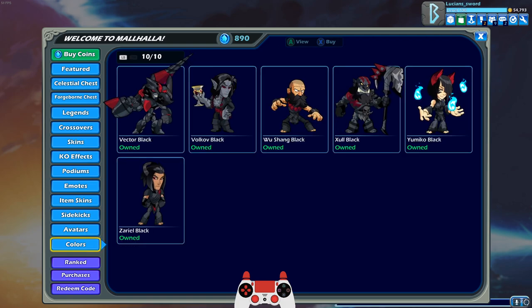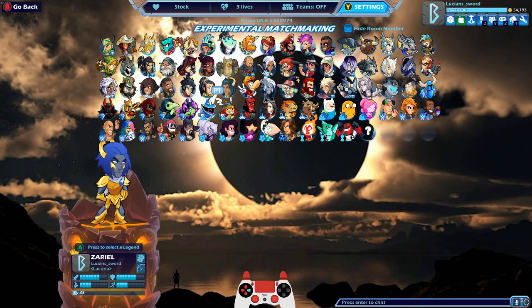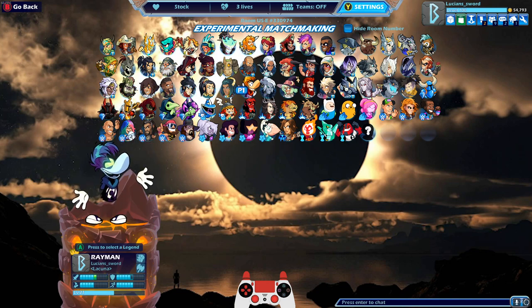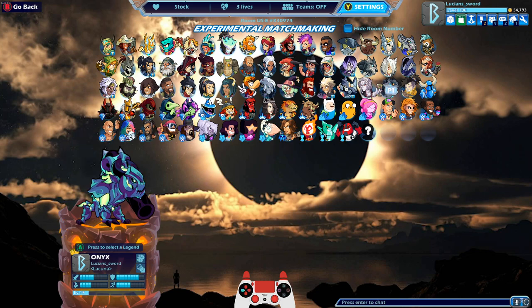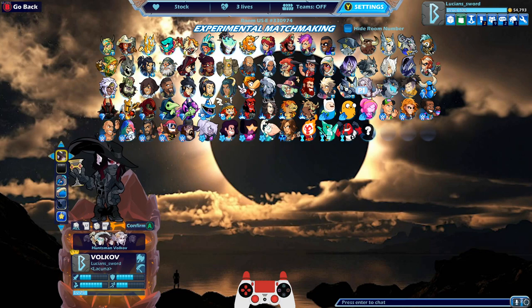If you don't know who those four legends are, I'll tell you really quick and then we're going to play some 1v1s with Dusk. The only legends I have left are Sidra, Rayman, Onyx, and Jayyun — that's literally it. I have black colors for everyone else, including Volkov — I don't know why that's not equipped right now.